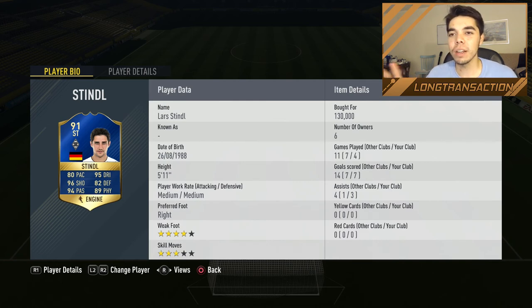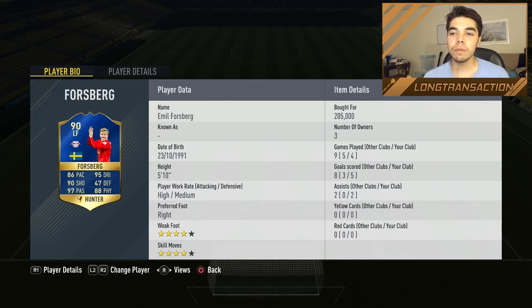Not to say Forsberg wasn't good because he was obviously incredible. Both of these are definitely weekend league players. I didn't come up against a Smalling so I can't give either of them the Smalling badge, but I'd say probably Stindl I'd give like 90% certainty he's a Smalling killer, and around 70-75% for Forsberg. Since Stindl is also 130k — 70k less — I would say you definitely need to try out Stindl. I wouldn't play him at center mid though.